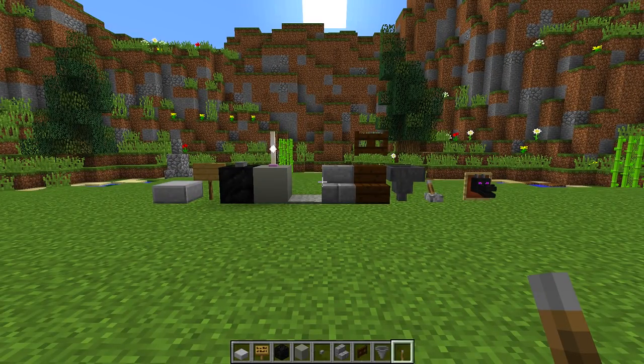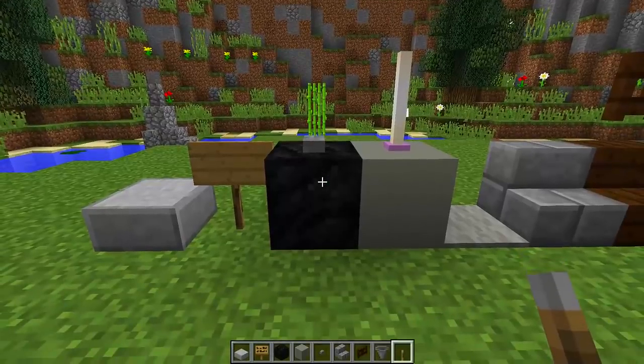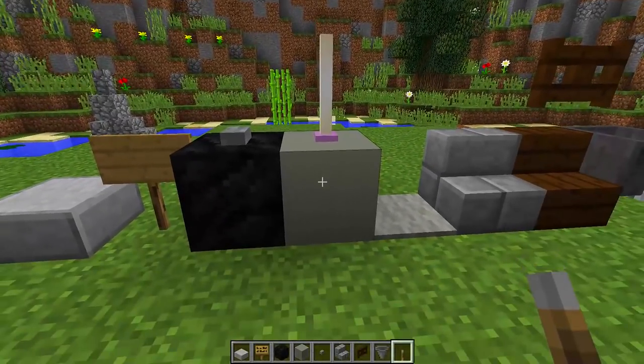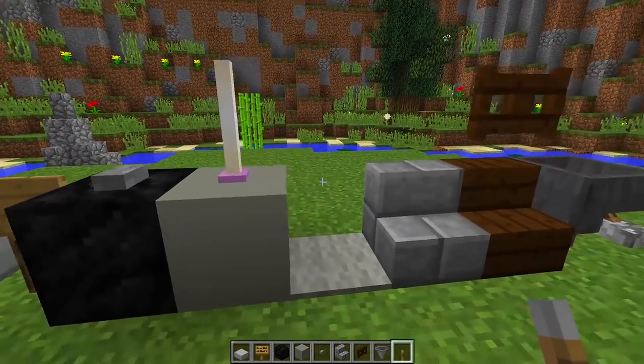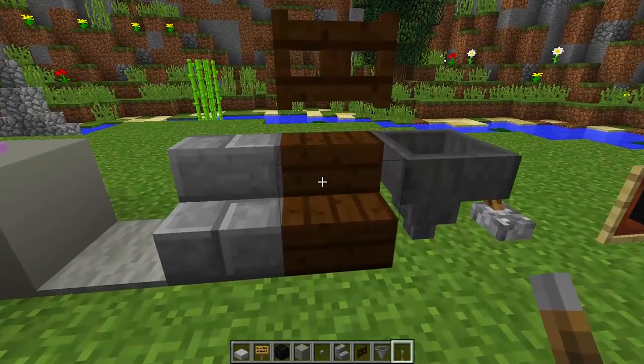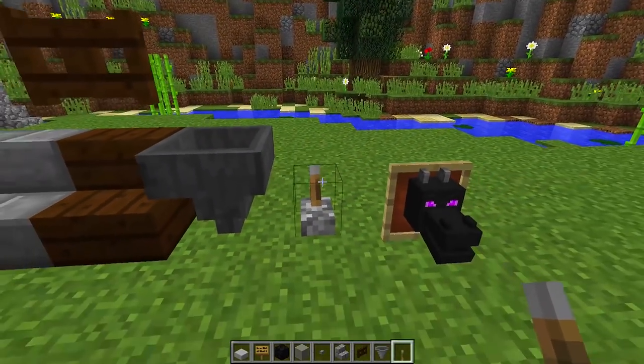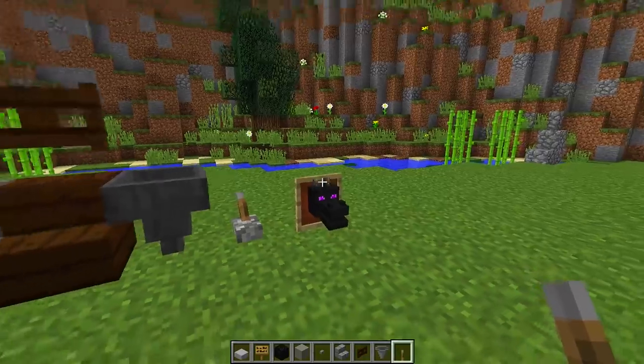To make this really cool F1 racing car, we are going to need all the blocks you can see right in front of me. We are going to need stone slabs, signs, coal blocks, buttons, grey concrete, end rods, grey carpet, stone brick stairs, dark oak wooden stairs, dark oak fence gate, hoppers, leathers, item frames, and a dragon head.